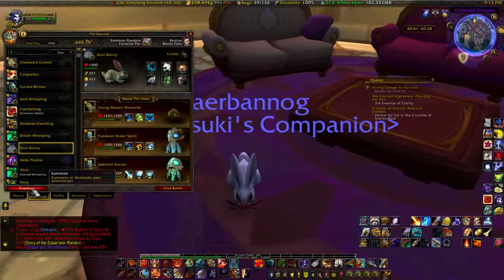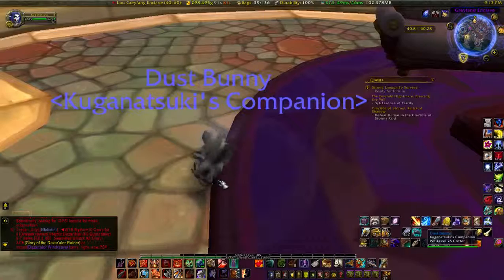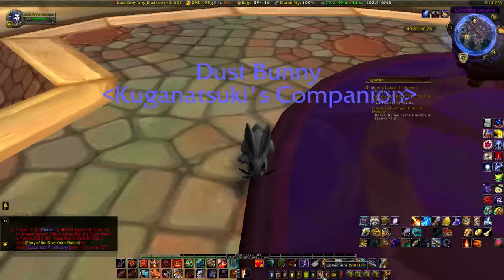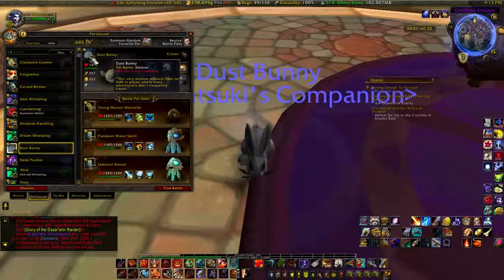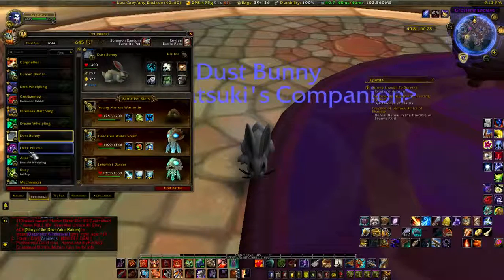Another bunny — this is the Dust Bunny. This is a very elusive creature that likes to hide in places where many adventurers don't frequently travel. You had to do something special to kick up the dust to get the Dust Bunnies to spawn so you could battle and capture them. I think you had to get the dust out of the rug — it was very interesting.